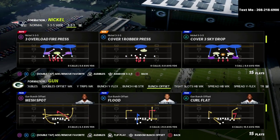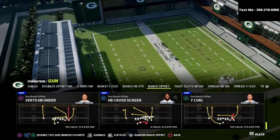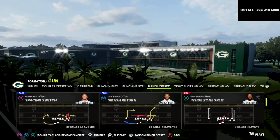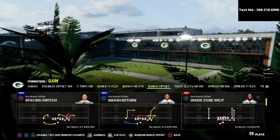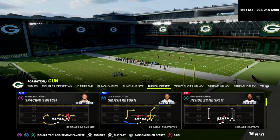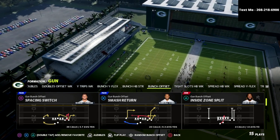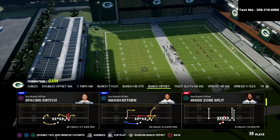The play we're going to be talking about today is an absolute dot, specifically against Cover 3 and the Mike Blitz 3 meta. The play comes to us out of Smash Return. Now, really important — if you're going to run this play, you really should have a hot rep master quarterback or an outside apprentice receiver that you can put a skinny post on. That's going to make kind of the whole concept.